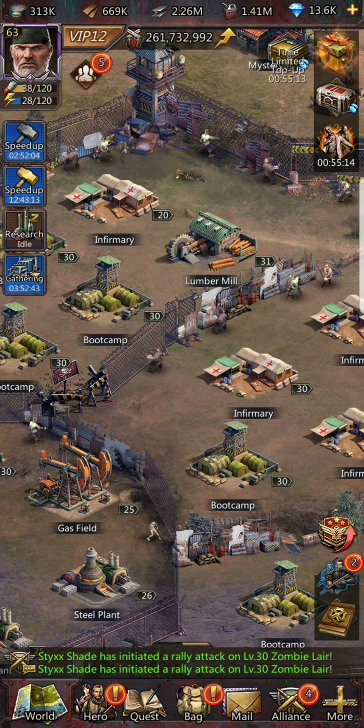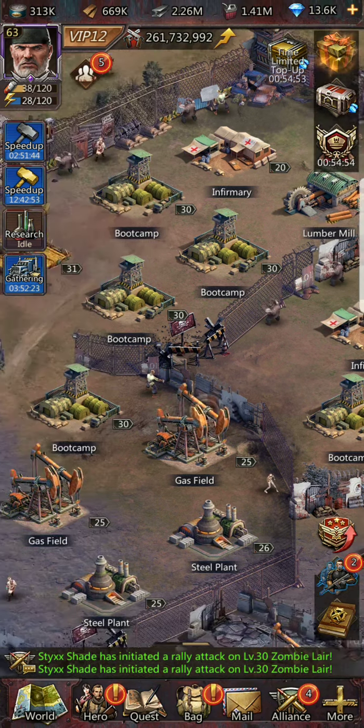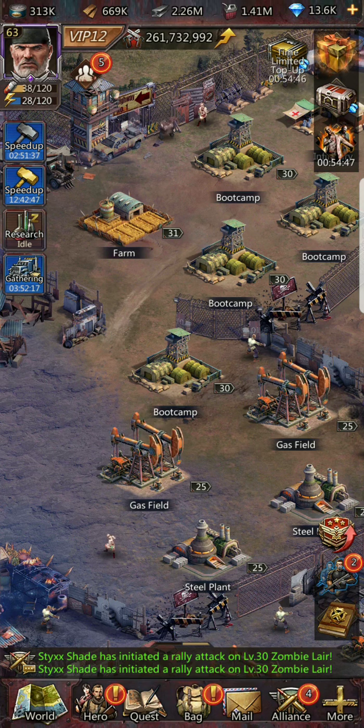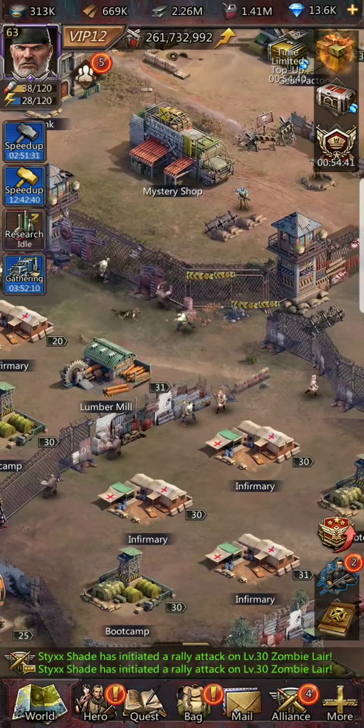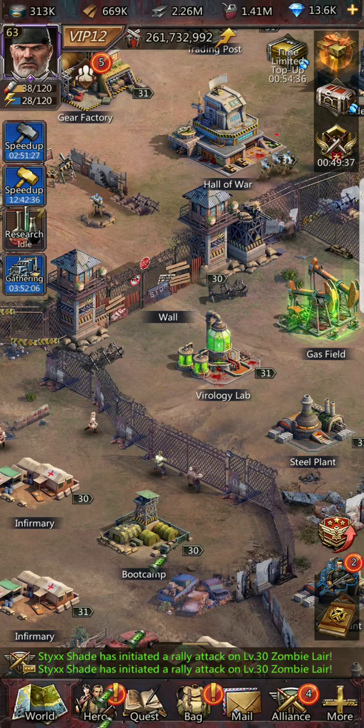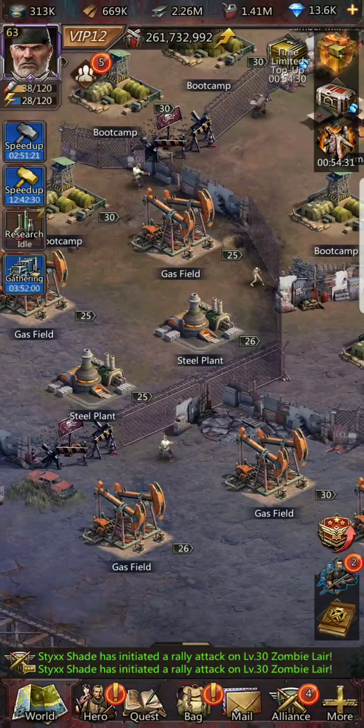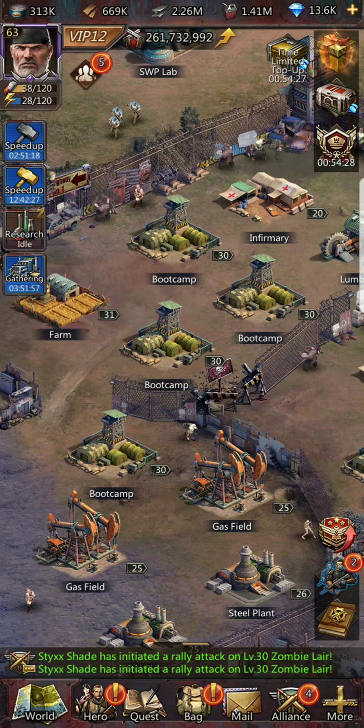To complete the main quests you need eight boot camps and eight infirmaries at level 30, so get those done once you hit headquarters level 30. My recommendation for the late game build is one farm, one lumber mill, one virology lab, at least eight boot camps and eight infirmaries, and then spread the rest into gas and steel.